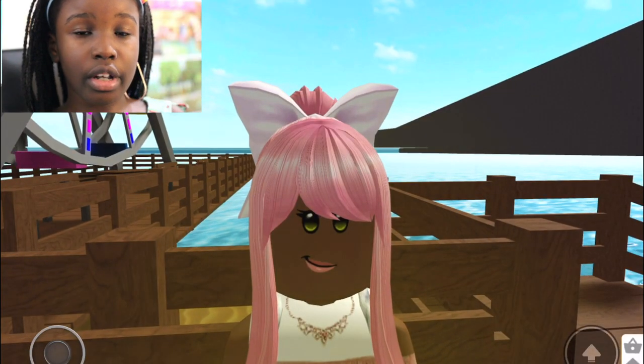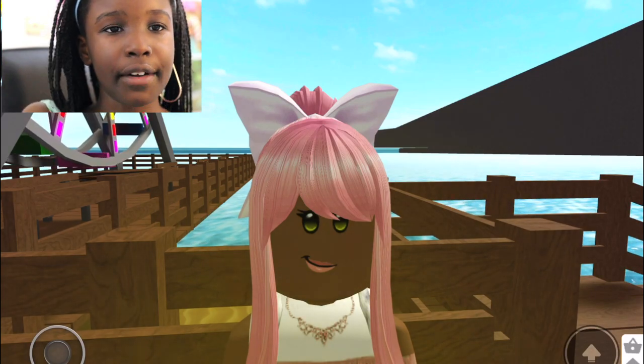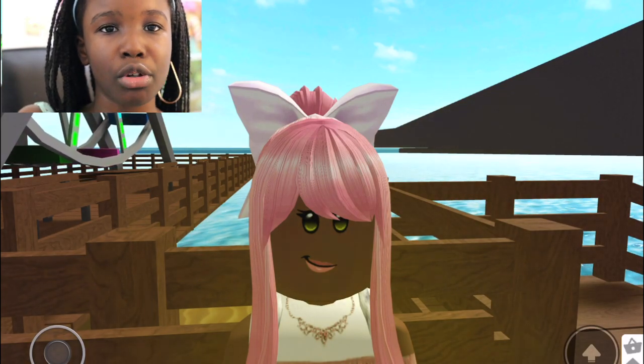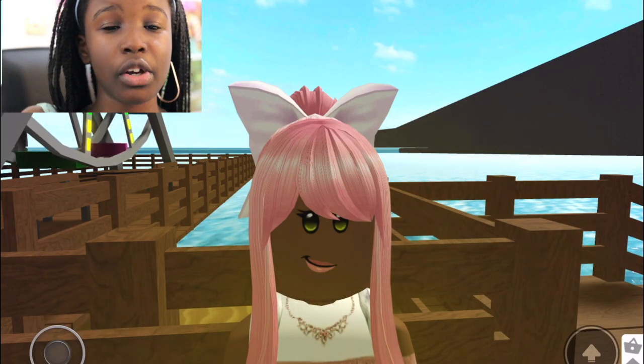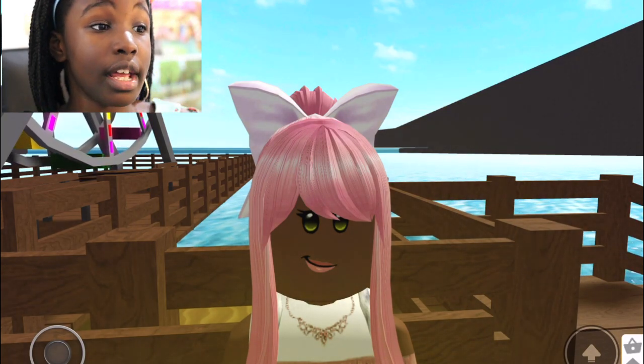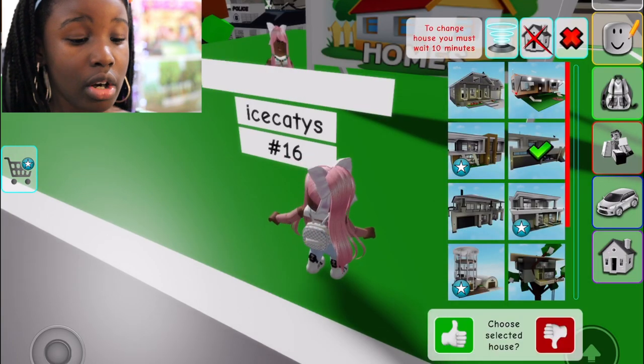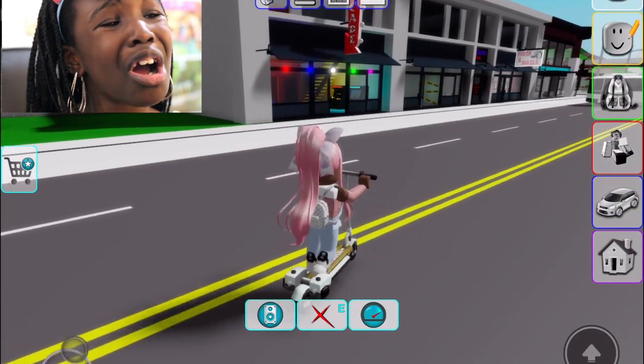In Bloxburg, you basically need to ask someone to be your kid. If there's a kid running around on its own, you can ask it to join you, or one of your friends can pretend to be your kid.